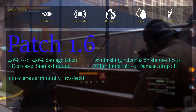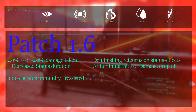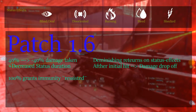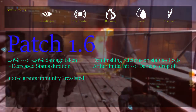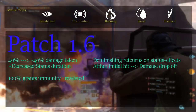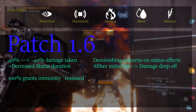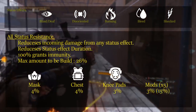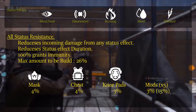They have also added diminishing returns for status effects. Whenever a status effect hits you, you build up a certain amount of temporary resistance. The exact amount and duration isn't fully known, but knowing that once you get hit by fire it does less is what you need to know. Now let's list the three types of defenses against status effects.